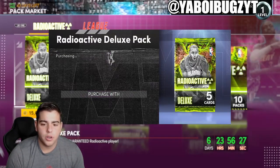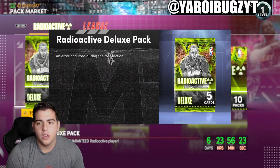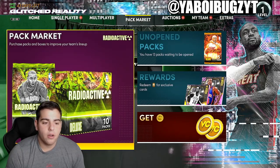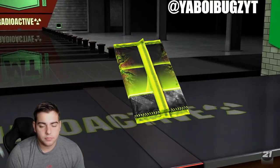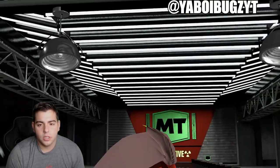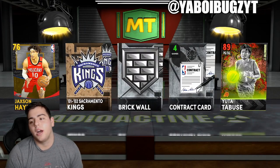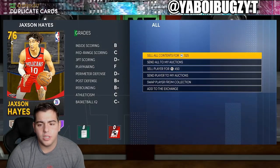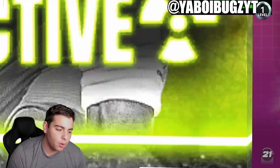Let's pop a 17,500 pack and see what's going on. An error has occurred in this transaction — let's go back in and pop it again. Come on, give me an Opal, give me something. Nothing — just a Ruby. Oh my god, why is Ruby still in the game? We have Yatu Batusi, never heard of that guy.